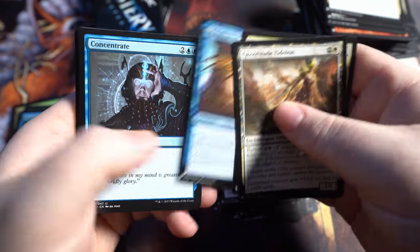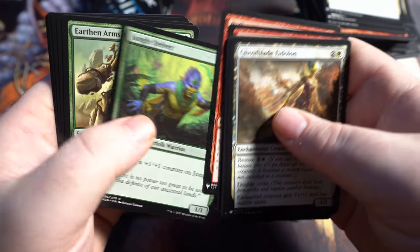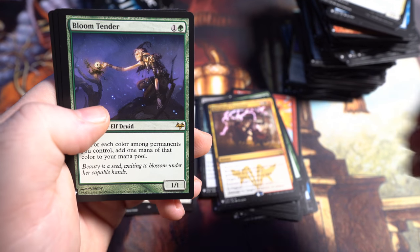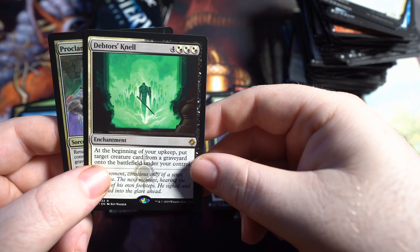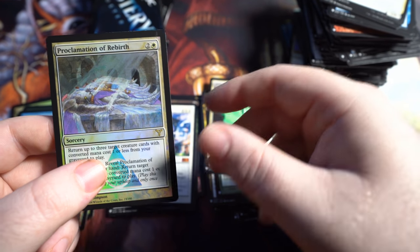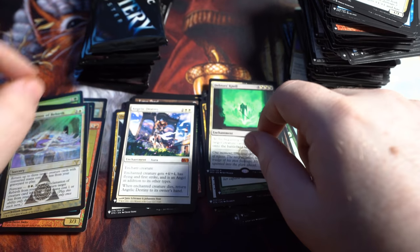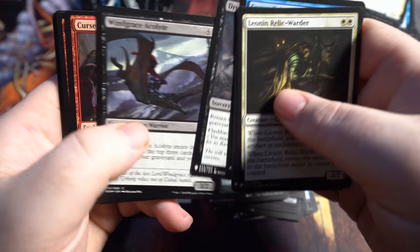I think four — so five boxes we've opened and I've gotten four of those. There's definitely some duplication. Bloom Tender! There we go. That is a wonderful rare to get — magnificent $30 rare, although it's like $20 right now in this set. And then we got Debtor's Nell and Proclamation of Rebirth. This is the first one of this that I've gotten in this particular box. The value on the whole box will be at the end of the video. Bloom Tender is definitely a nice pull.